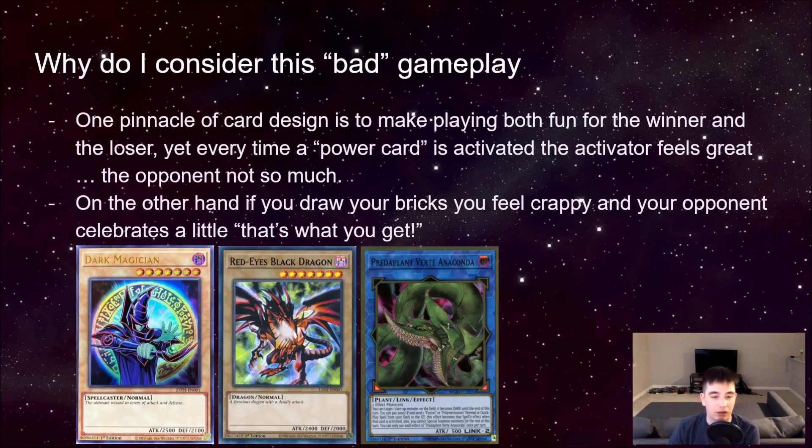Unfortunately, when you see these power cards, every time you activate them — like if you're the one playing Brilliant Fusion — I'm just gonna think, okay, we're gonna go through a Brilliant Fusion game, this is gonna be tough. The activator feels great. But let's say you're playing Dragoon with the Anaconda package — if you draw your bricks or your Gem Knight Garnets, you're gonna be pissed. So someone's always annoyed with this engine. That's why I think it's really, really bad card design, because someone is always unhappy. One of us is always going to be unhappy, and that's just not good card design.